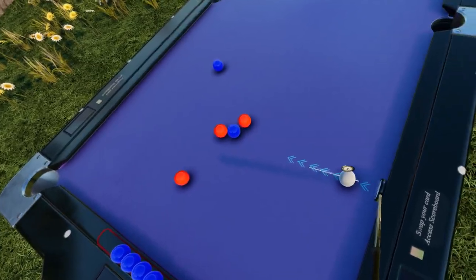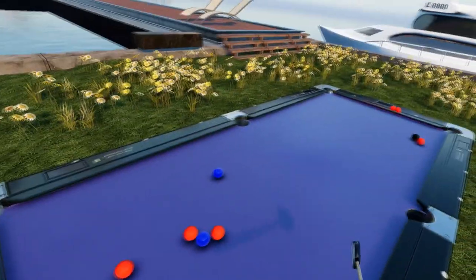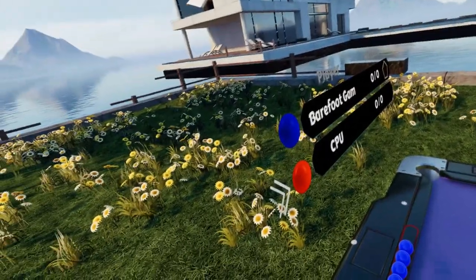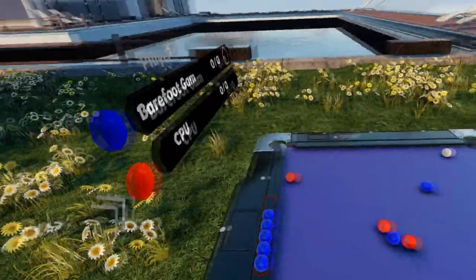The game looks really good — the environments are great and the table looks great every time. You can teleport around it and choose exactly where you're going to be. But those two modes of choosing how you hit the ball are so drastically different, and the odds of actually hitting what you want without spending a lot of time in this game are really low. Both of us can play pool and we sucked at this game when we weren't using that twitchy aiming line.